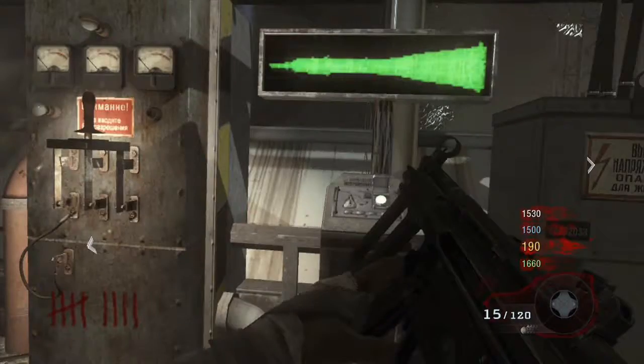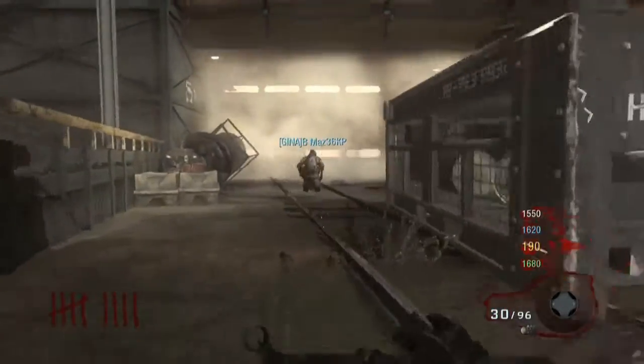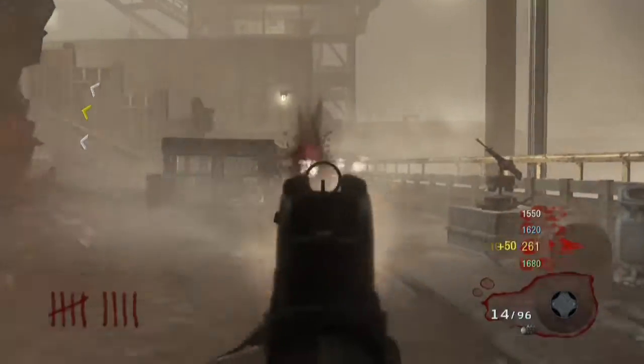Once you do that, the Pack-a-Punch is going to open, but you have to wait for the rocket to launch. It takes a little while, so you're going to have to train the zombies. Run them around a little bit. Make sure you've got plenty of ammo.